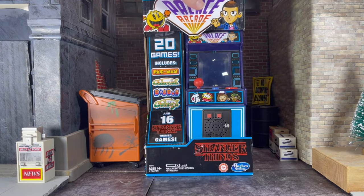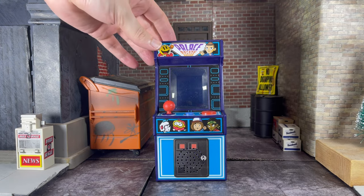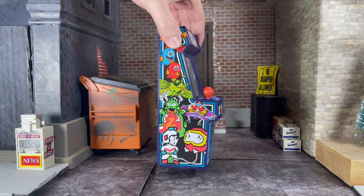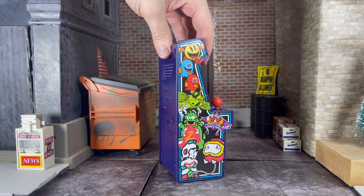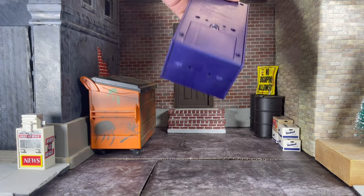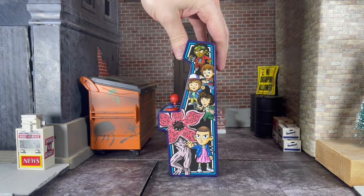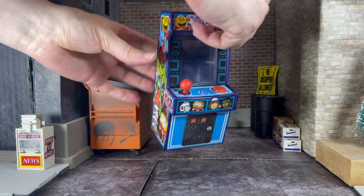So let's crack this thing open and take a look. Here we have the Palace Arcade Stranger Things edition out of the packaging. It does take three AA batteries, and it does not have a hookup for a USB. Some of the My Arcades have a hookup, but this one does not, so you do need batteries for this one. And that's how it operates. Love this side art — amazing. Let's fire this bad boy up.